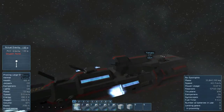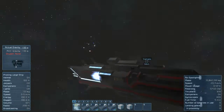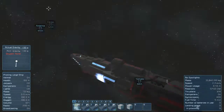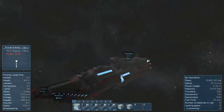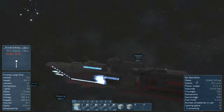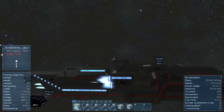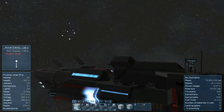When designing, just keep in mind you can be generous with the thrusters because large ships like these can have a lot of power. Be generous with the thrusters and be generous with the armor, because you will need a lot of both if you're going to combat.